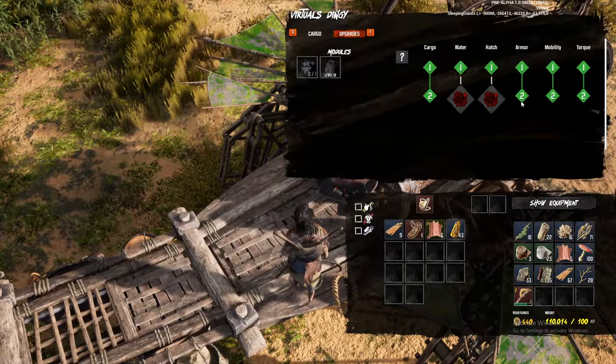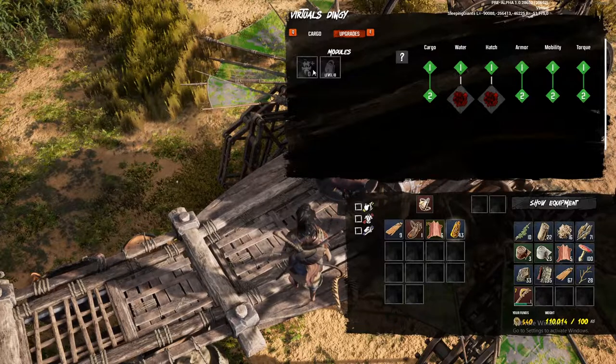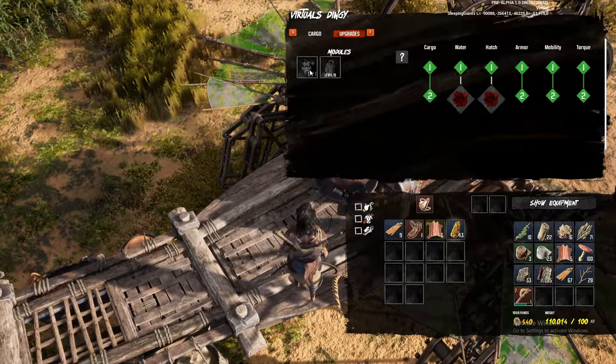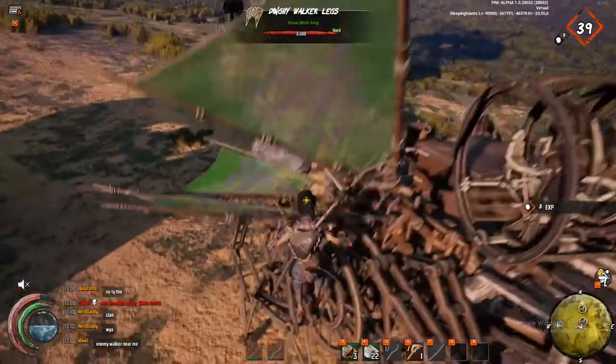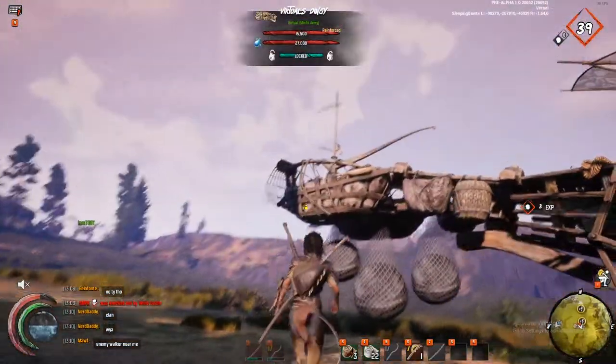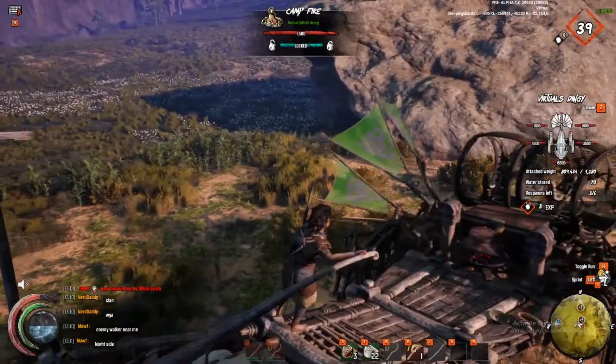Mobility and torque are probably the most important stats. Armor is nice as well, and so is cargo. Then of course you have the choice of whatever you'd like in the module slot. Since we're on a hard map I can't show you exactly how fast this goes because the terrain is rough to say the least, but we can take it for a little spin.